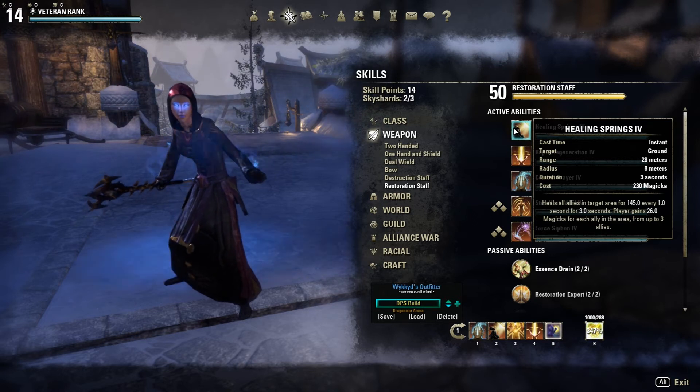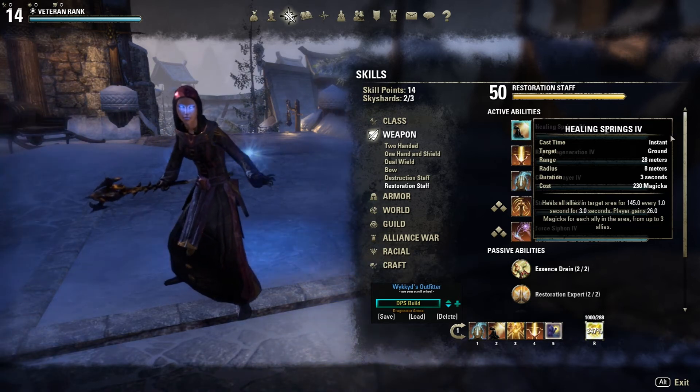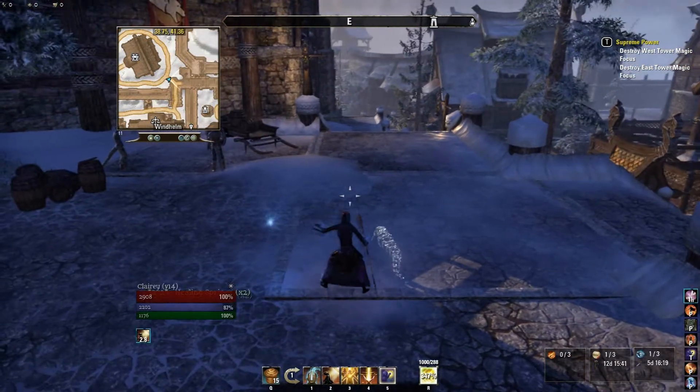That heals about half of people's health in three seconds, which is great. Plus, you gain 78 magicka times three — that's 234 magicka — while doing that. So technically you get a free magicka cost because it only costs 230 magicka.